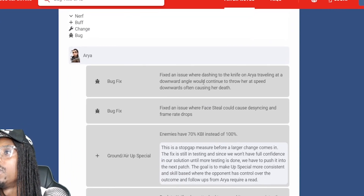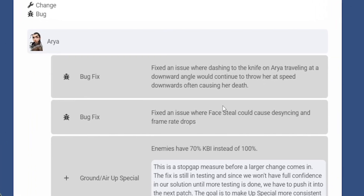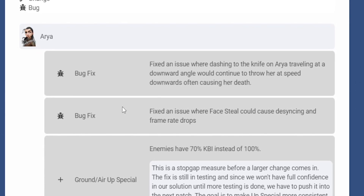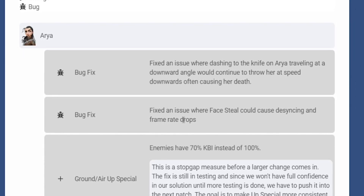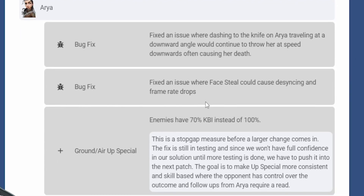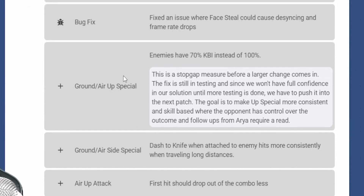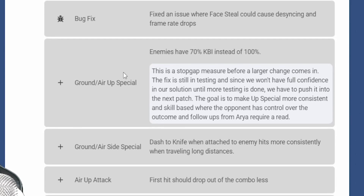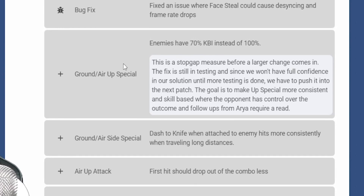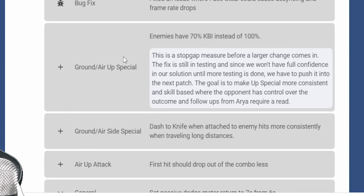Princess Aria bug fixes: fixed the bug where dashing into the knife on Aria traveling at a downward angle would continue to throw at her speed down, often causing her death. Fixed an issue where Faith still could cause sinking and frame rate drops. The goal is to make her up special more consistent and skill-based. Ground side special — the knife when attached to the enemy now hits more consistently.